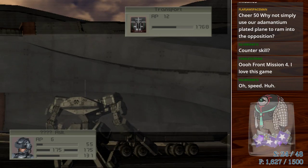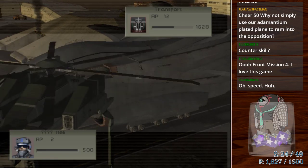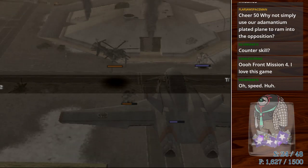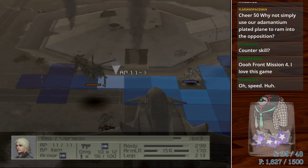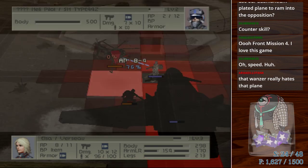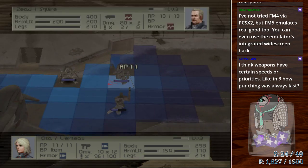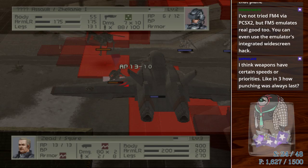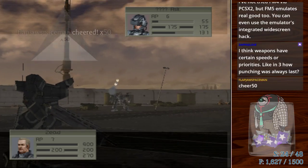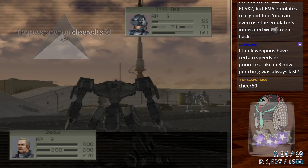In the previous game, counterattacks cost extra AP, so budgeting your AP was kind of based around that. In this game I don't think it does that — counterattacks cost the same amount of AP as they normally do. Maybe they just added more layers to the initiative system for weapons. Hey, thanks Flapjaw Spaceman, Fear Bits. Oh, you're still alive — come on.